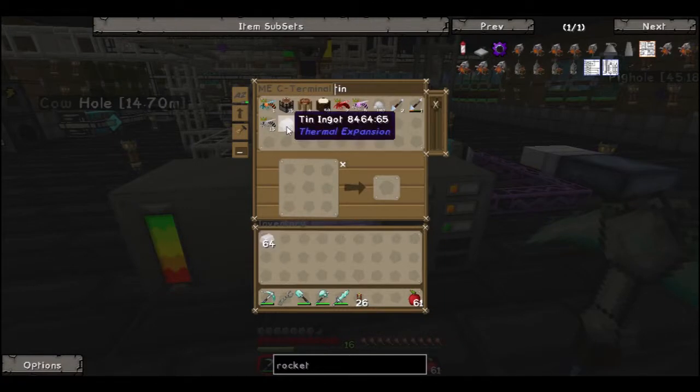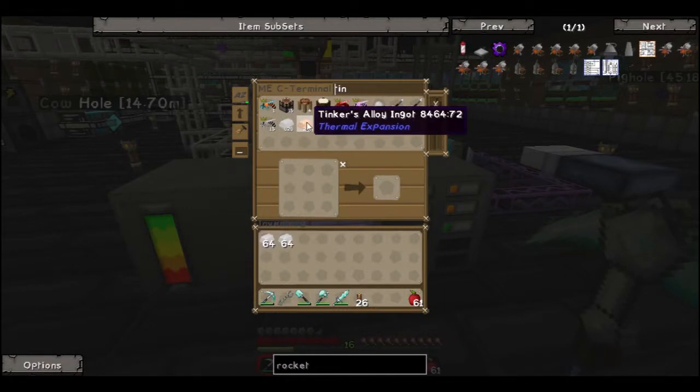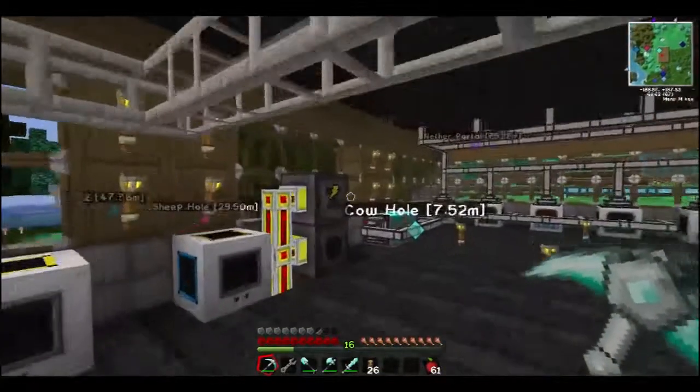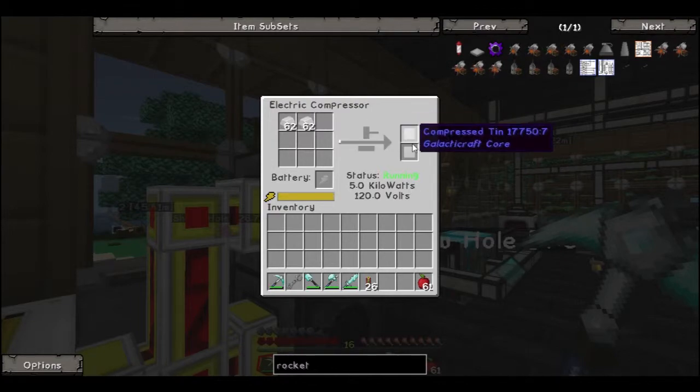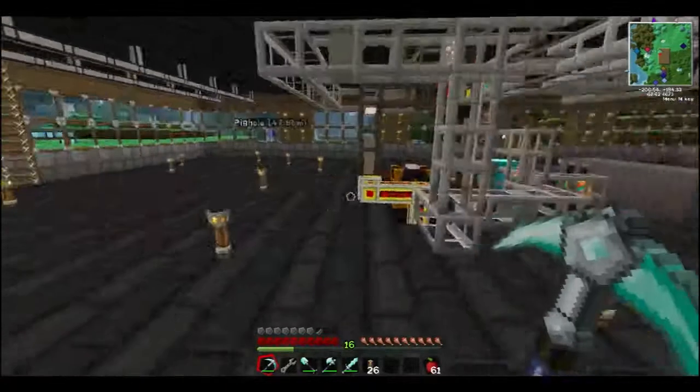We're gonna throw in two stacks of tin into the electric compressor — uno, dos. See how fast it kills that. That's gonna take a little while.